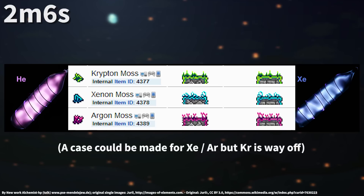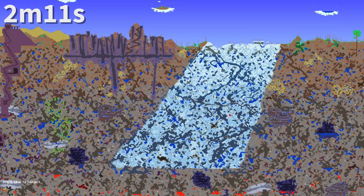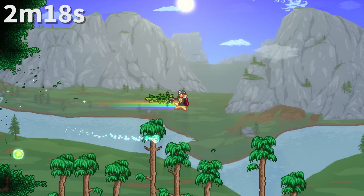Krypton, Xenon, and Argon are all gases that can be used in fluorescent lamps. However, their colors in-game do not match what the actual gases emit in real life when put in such lamps. The underground snow biome is initially generated in a trapezoidal shape.